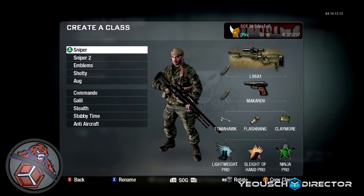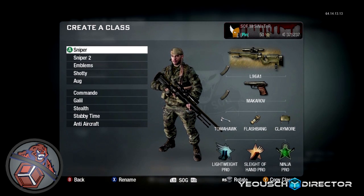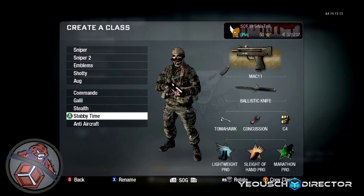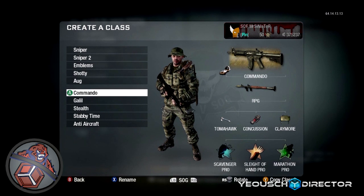The other one I'm going to talk about is my sniper — this is probably the one I've actually used the most in the game. The class I use: extended mags is a must, secondary doesn't really bother me, tomahawk obviously a must, flashbang or stun — doesn't make any difference — claymore, lightweight, slight of hand, ninja. I've always used those three perks on a sniper. Those are my three main classes: UGBAR, emblems, and sniper. I'll run through the other ones quickly — take down, aircraft, stabby stabby time, stealth, Gallo with extended mags, and commando.